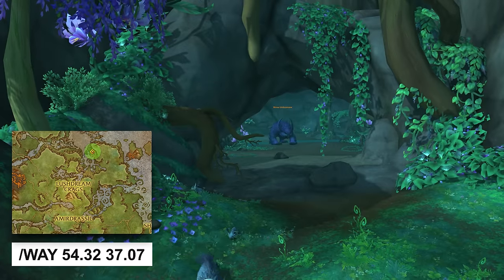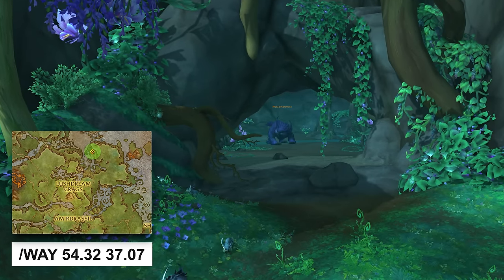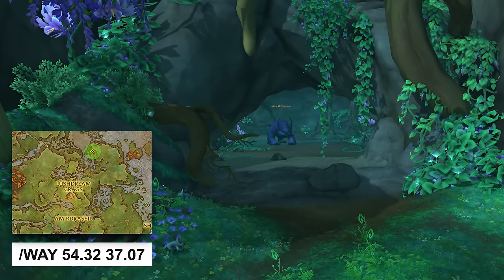The last bear form appearance has a chance to drop from a rare mob called Mosa Umbra, and you can find the rare located inside of this cave.